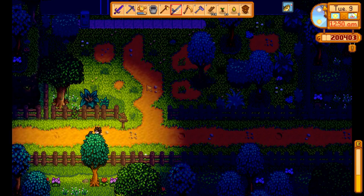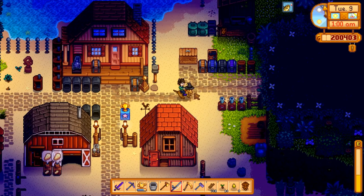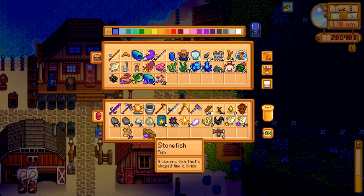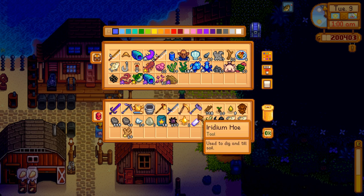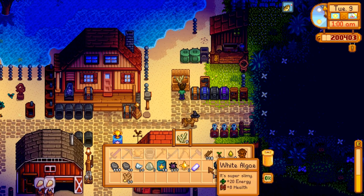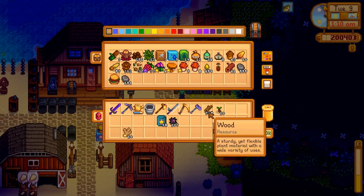An octopus could be caught during the morning in summer, so we can go for that as well. The other two I'll have to research because I don't recall what exactly they are. The stonefish does sell for quite a bit — 300 normally, so this iridium stonefish sells for 600. I'll sell all this ghost fish, algae too. I'll keep the slime — you never know.